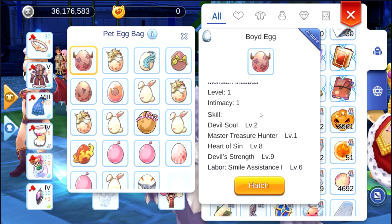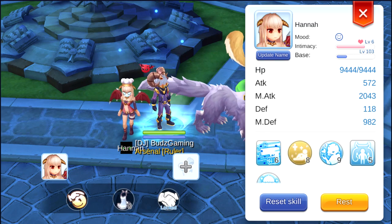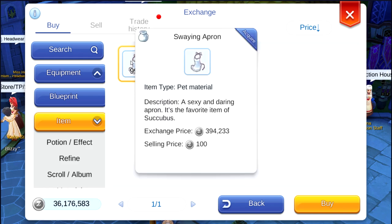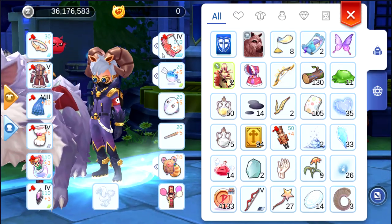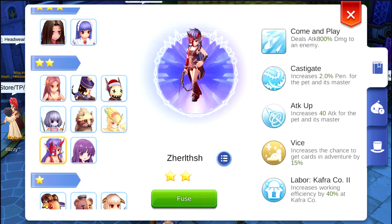I need to get more intimacy in order to reach level 10. I don't want to buy the pet materials because it is so expensive. If you feed her with pet materials, it will cost around 300k to 400k, and you need a lot of them to level it up. So I suggest you don't use this method.